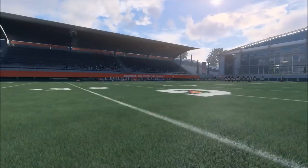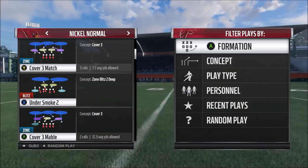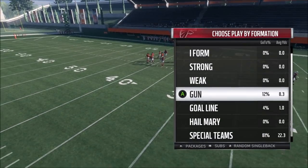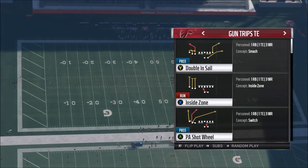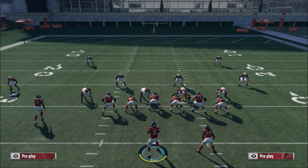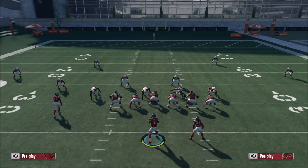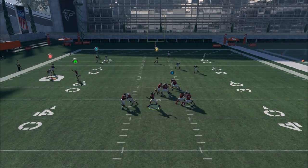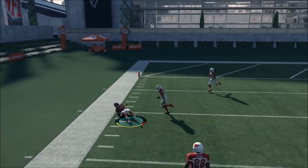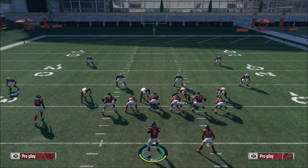The next thing you're probably thinking is, what about Cover 3 Mabel? Surely that should lock this up. Well, Cover 3 Mabel is not going to work against this either. As you can see we're in Cover 3 Mabel. What you want to do is right when he passes the flat zone, just bullet pass lead it to the sideline and hold the possession catch. That purple zone isn't going to get over there to defend it. None of this stops it.